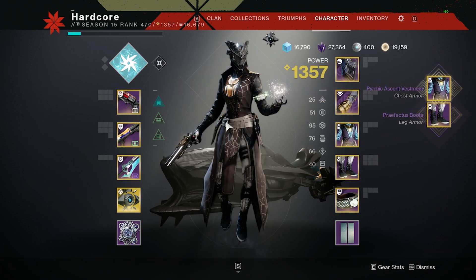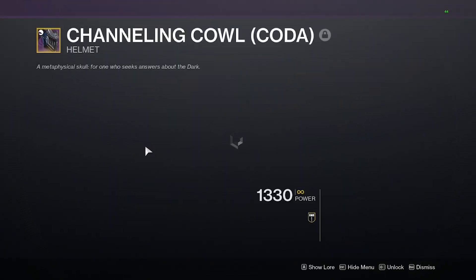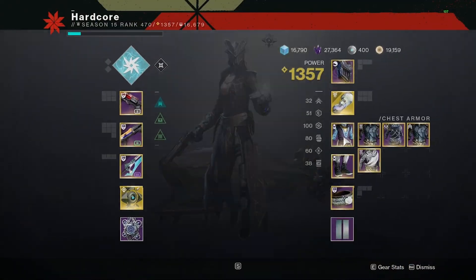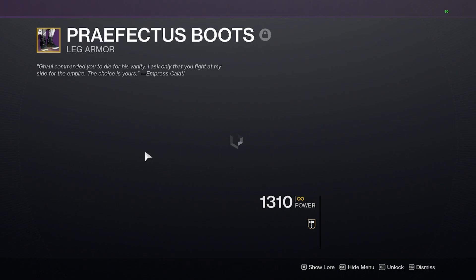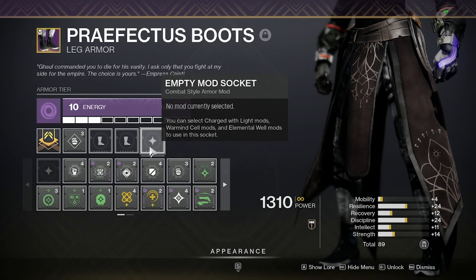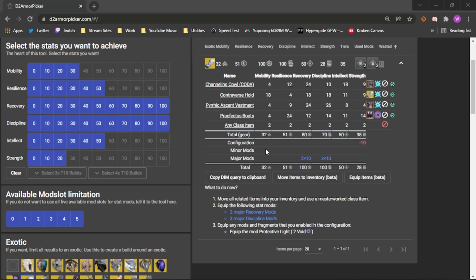Once you click on that button, it's going to transfer everything over to your character that you're going to utilize, and it's going to auto-equip it. We know that we need two major recovery mods. We can get rid of all the other stuff that we don't need. We're going to put a major recovery mod on the helmet. We already got a major discipline mod — that's one of three. This should be another major recovery mod. So now all we need is the rest to be major discipline to make sure that we're hitting that 100. Artifice Armor Bond. We can throw Protective Light on this piece of gear, and this gives us the stat distribution we're looking at in D2 Armor Picker: 32, 51, 80, 70, 50, and 38.